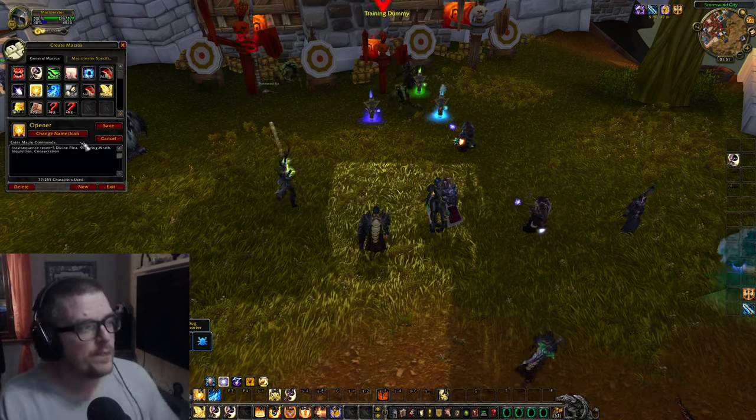So with this opener: cast sequence reset 5 — Divine Plea, which gives us 3 Holy Power instantly, then Avenging Wrath which is the wings, then Inquisition, and I've also added Consecrate here just because Consecrate is very big. You could modify this so you have an opener for AoE and an opener for single target, because you can just change Inquisition for Shield of Righteous — because if you have that you're going to do more single target damage on the boss, which is nice.